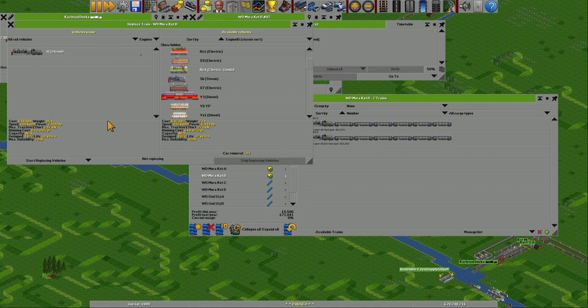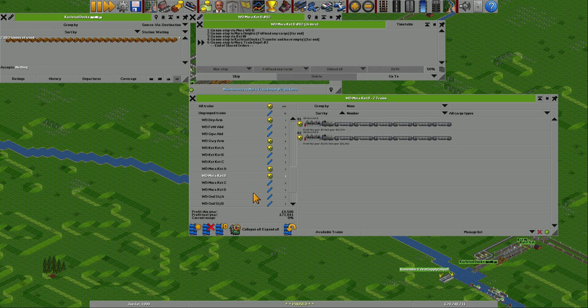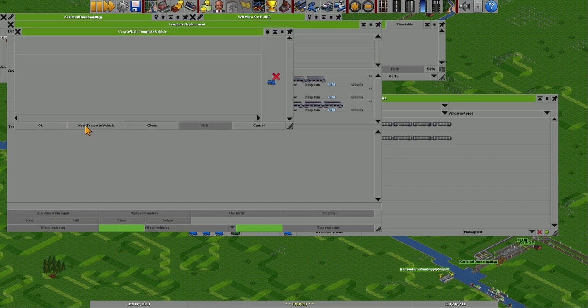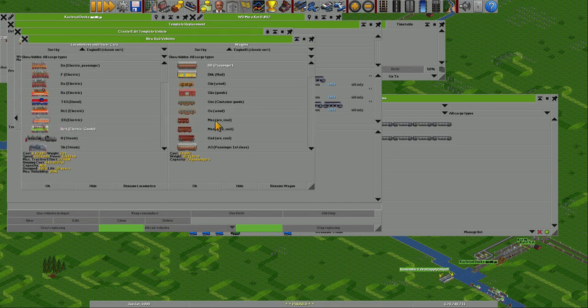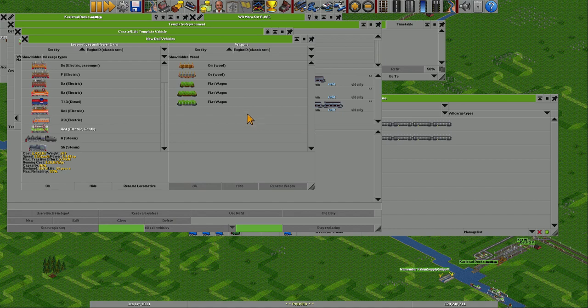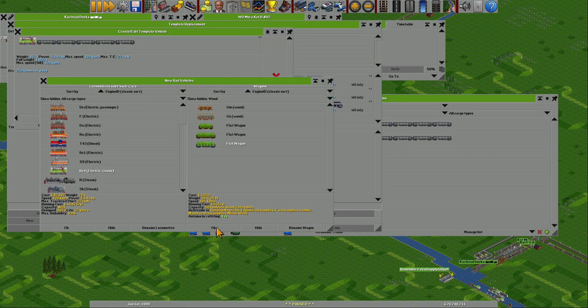Stop replacing vehicles — I need to do this as well. Template replacement — that was the one. So I need to make a new one. New template vehicle — this one — and we are doing wood and it had six arms, so I'll just put on eight. One, two, three, four, five, six, seven, eight. That should do the trick.